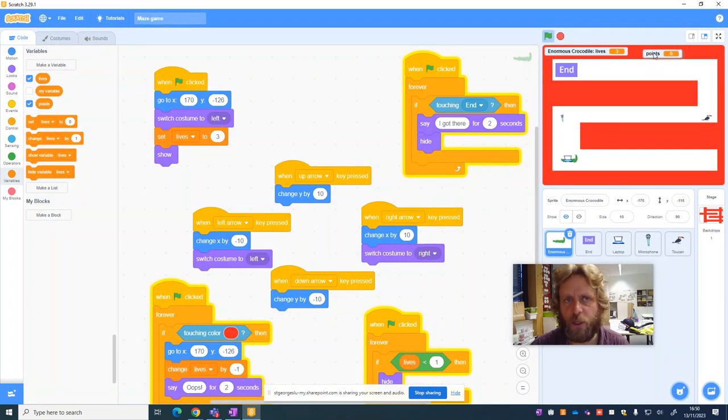We're going to go back to variables like we did last time and create a new variable. This time I want to make the variable on the enormous crocodile. He's already got a lives variable; this new one is going to affect all sprites. I'll call it 'points'. So I've got points set to zero. When the green flag is clicked, at the start of the game we set lives to three and points to zero.